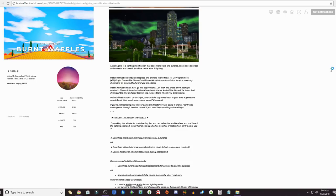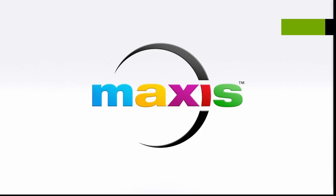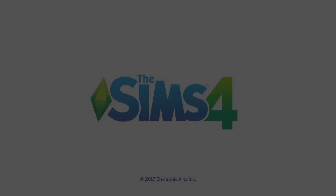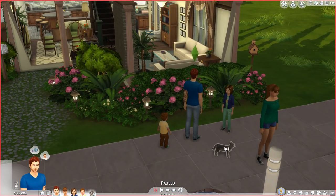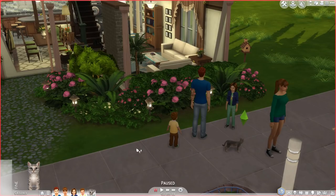Now we're going to open up the game and show you guys all of the mods in action. I have a family I downloaded from the gallery — super cute. I added a toddler and a little kitty cat so I can demonstrate the Playable Pets mod.